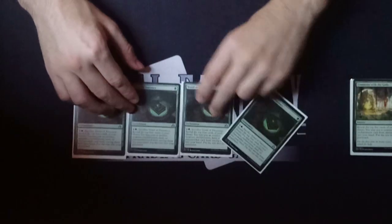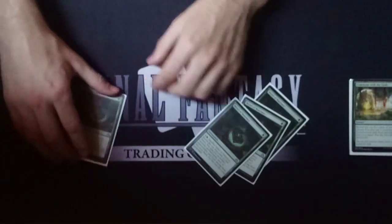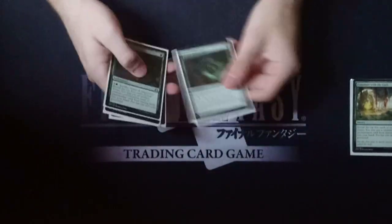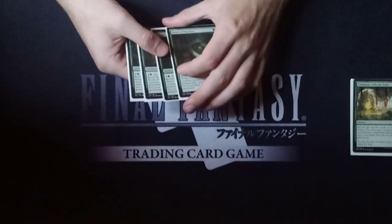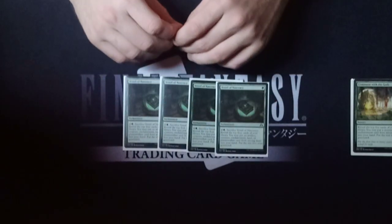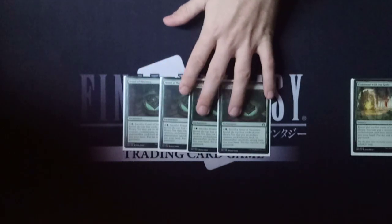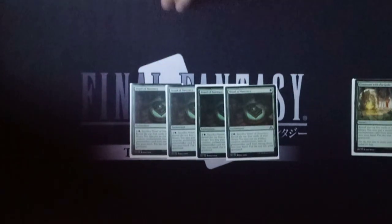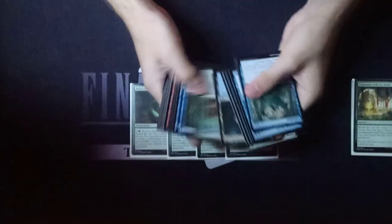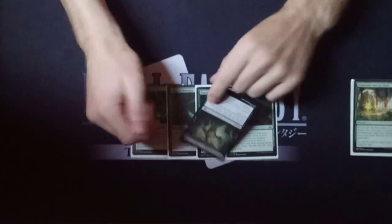You dig through the deck, mill your own creatures into the graveyard to get them back later. Now we have the latest edition from Modern Horizons, which is Ransack the Lab. Some people have been playing that recently instead, which is like a black Anticipate kind of card. It's a one-and-a-black sorcery. Look at the top three cards of your library, put one into your hand and the rest into your graveyard.